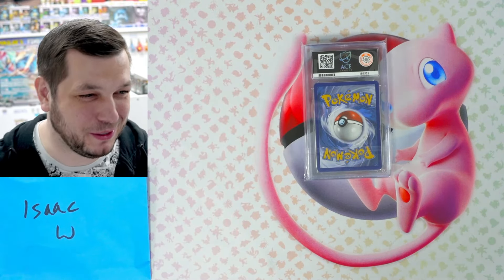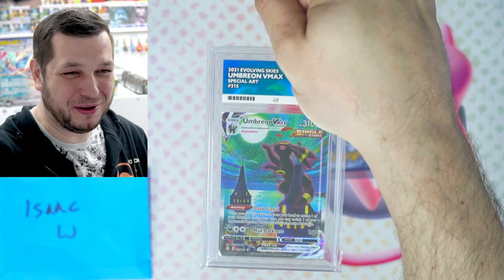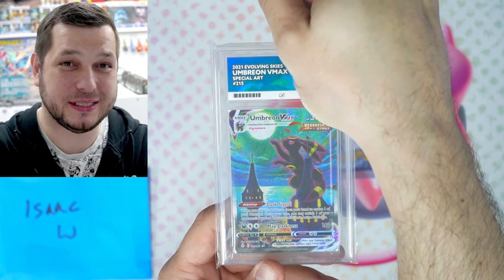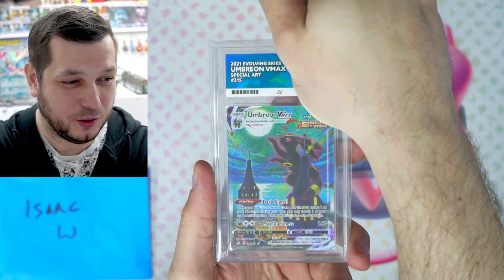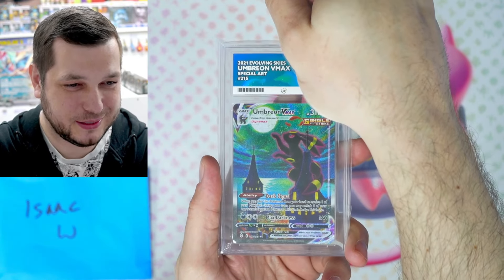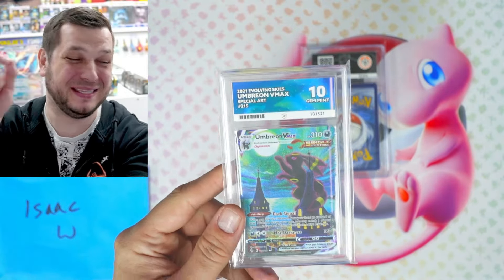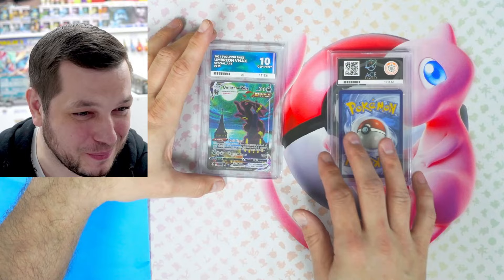Next is Isaac W. These are spicy — I know what these are and I'm very excited. The Umbreon VMAX alternate art or Special Art from Evolving Skies. The price on this has skyrocketed. If you can get a good grade on this, that's amazing. Good luck, Isaac. Yes, let's go — you've got a Gem Mint 10, Isaac! Wow, wow, wow! Well done to you, my friend. Congratulations.